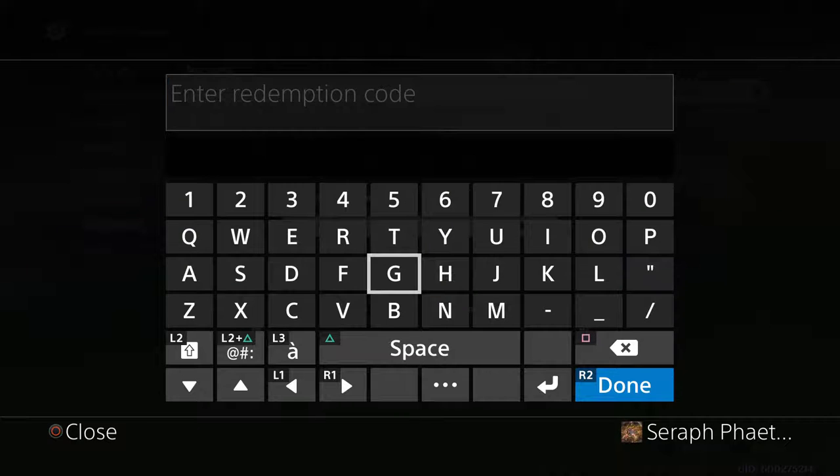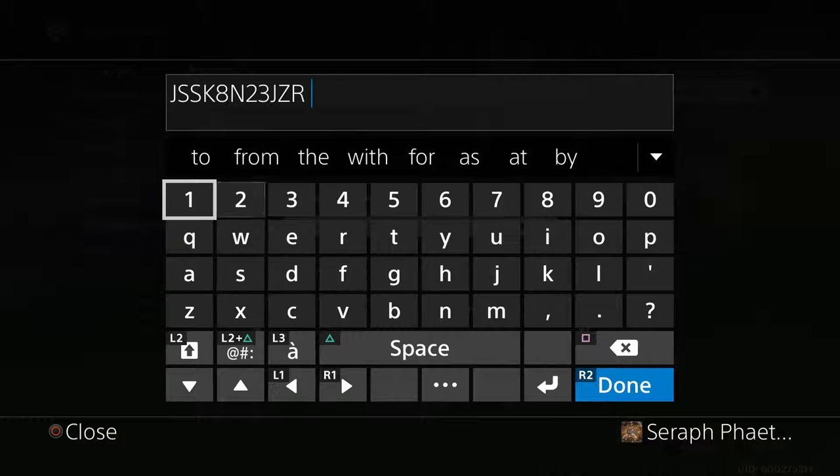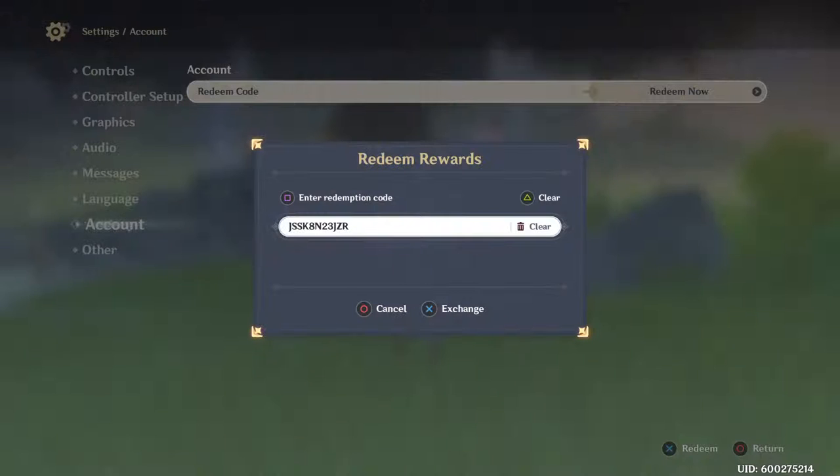Let me review the codes one more time and go slower. First code — it's not case sensitive, you can put it in lowercase. J-S-S, K-8-N, 2-3-J, Z-R.